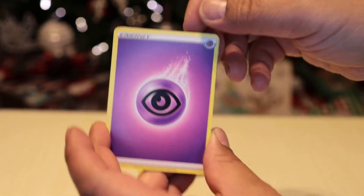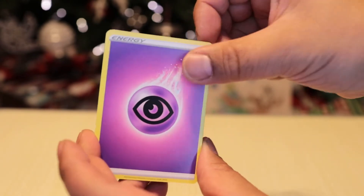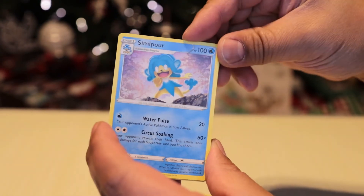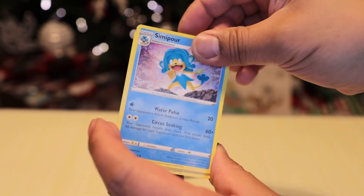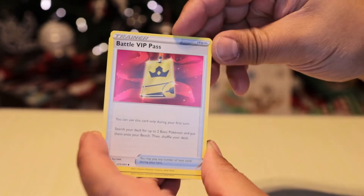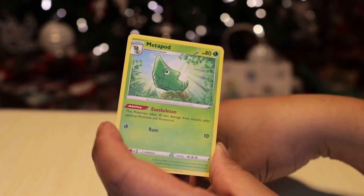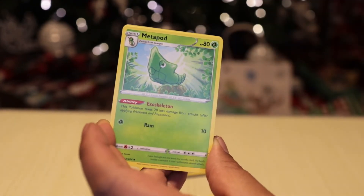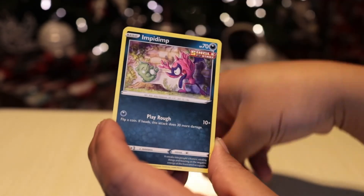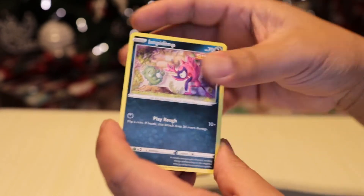It's dark and spooky scary energy. Let's see — Simisear, evolved from... Pansear. Battle VIP Pass — you can use it. Metapod — haven't seen one of those in a while. I see a very, very Impidimp special card at the back there — if the edge is dark, that's a hint of what's coming.